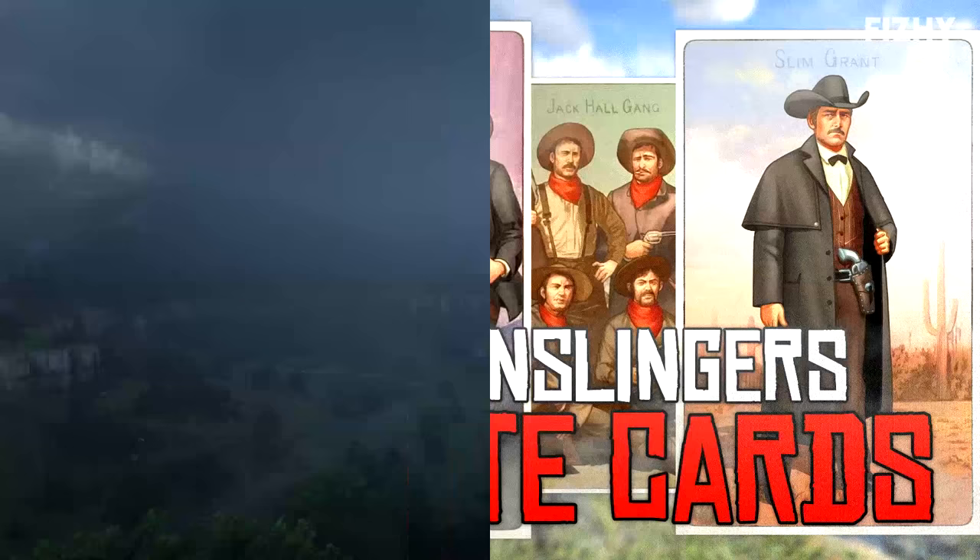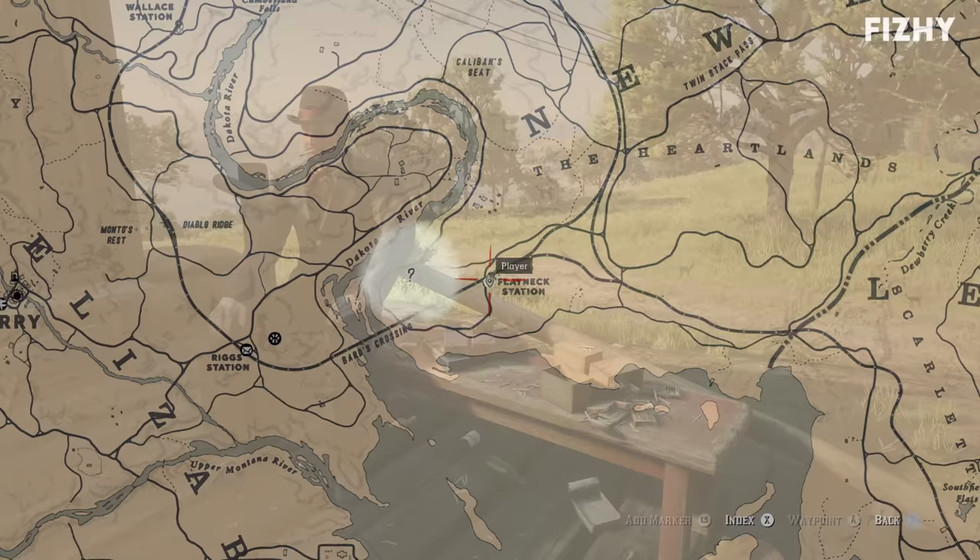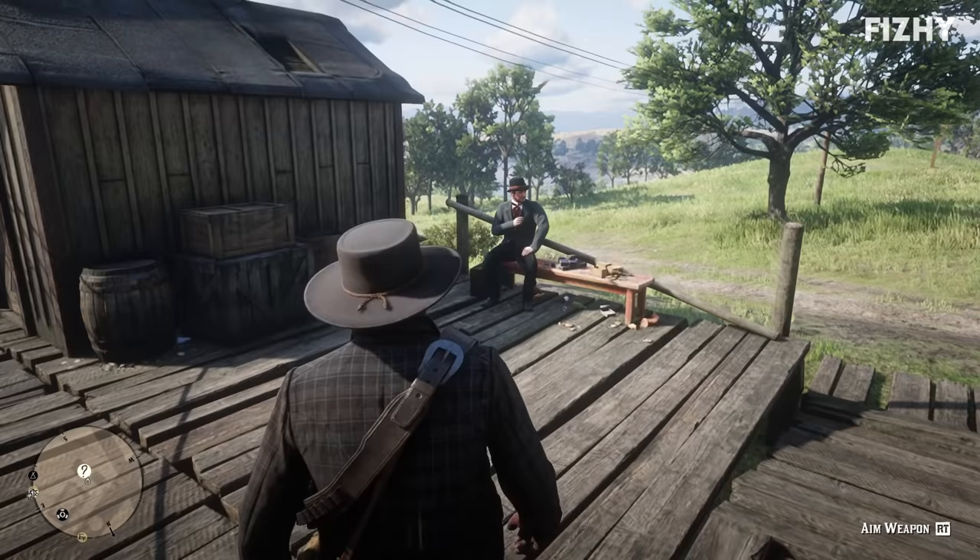Since this is the first guide, I'll provide the context here and then lightly reference it in later videos to avoid wasting too much time. To begin the side mission that revolves around these cigarette cards, we need to first head to Flatneck Station, where we will find a man chain-smoking an unhealthy amount of cigarettes named Phineas T. Ramsbottom.